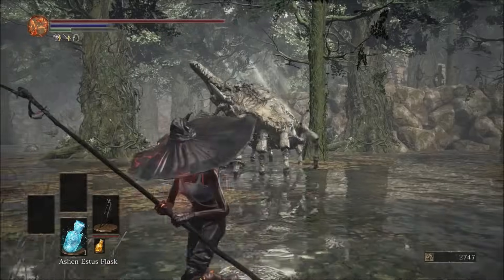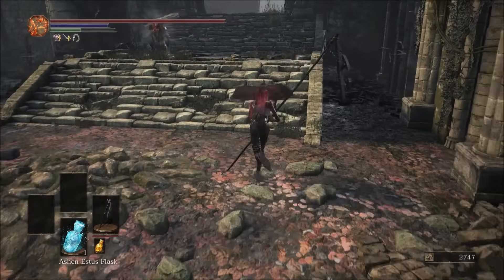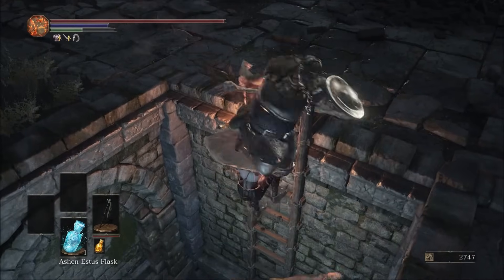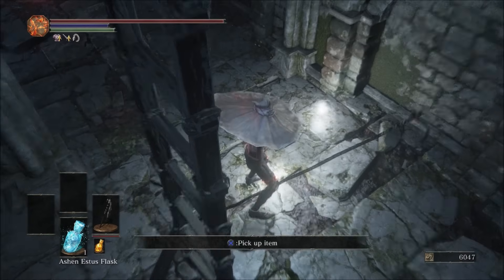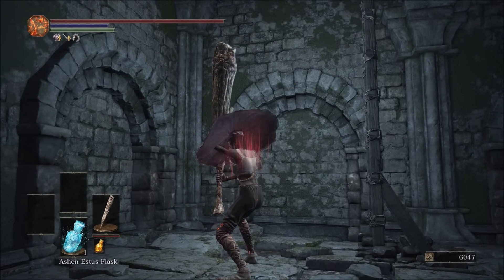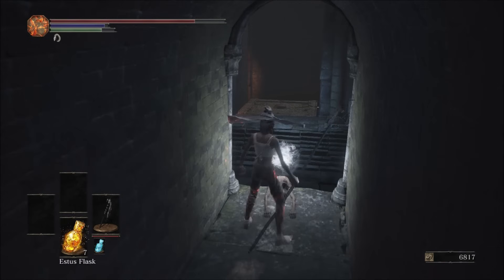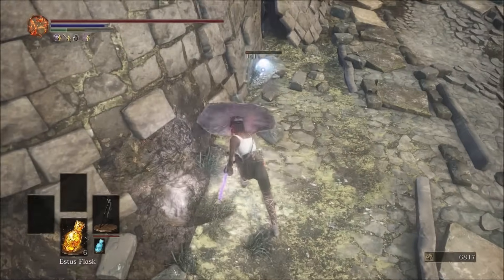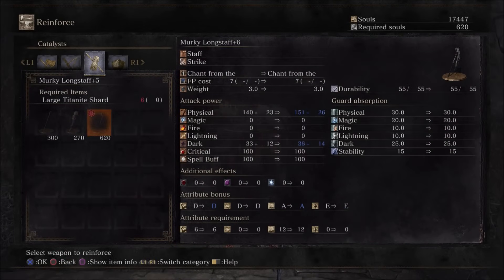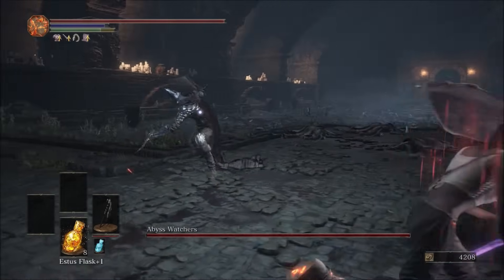Now we need to upgrade it, so time to go to Farron Keep for the Dreamchaser's Ashes. Along the way we have another example of From Software's glorious AI design. The great thing about dead people is that you can take their staff. Now extinguish the flames, get another titanite shard and an undead bone shard, then acquire the Dreamchaser's Ashes for regular titanite shards. By taking out the crystal lizards near the dragon corpse, and due to our trip through Ashes of Ariandel before, we can upgrade to plus 5. There are more large titanite shards in Smouldering Lake, and we're going towards the Abyss Watchers anyway — plus 5 is more than sufficient against them.